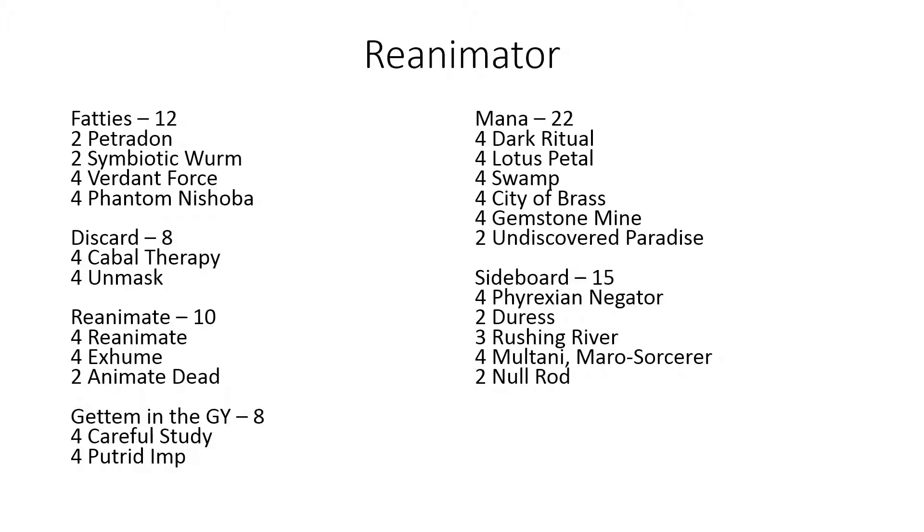Phantom Nishoba is basically pre-boarding for aggressive decks — just slam it down. It's really nice because it more or less negates the life loss drawback of Reanimate, since you gain all that life. Verdant Force is really good against aggressive decks and control decks too, and it's really good against edict effects as long as it makes a token every upkeep.